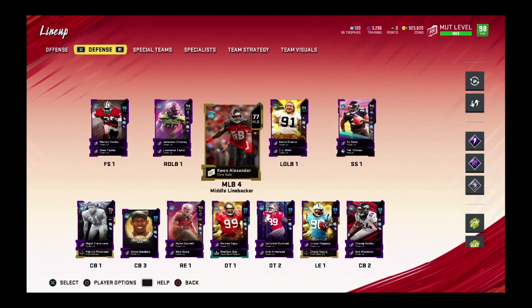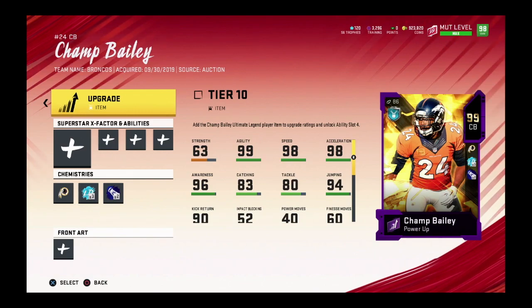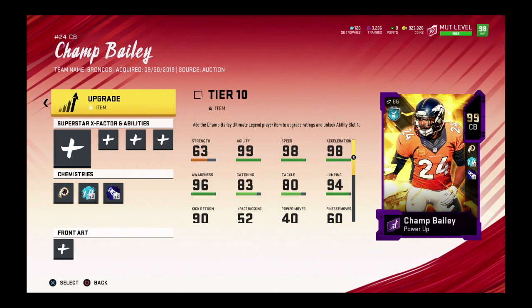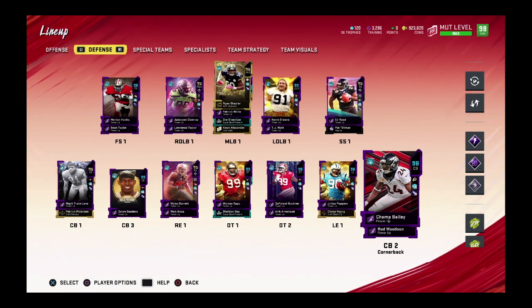Ever since I put abilities on George Kittle, he has played a hundred times better for me. Now heading to the defense — our last corner is gone. I do have Pearson still chilling at the number four spot. Champ Bailey is at 98 overall currently. I'm working to get the 99 Champ — he's going for 700,000 coins. Bailey has 99 agility, 98 speed, 98 acceleration, 96 awareness, 83 catching, 80 tackle, 90 kick return, 97 zone, 99 man, 96 play rec, and 94 press.